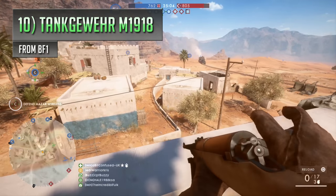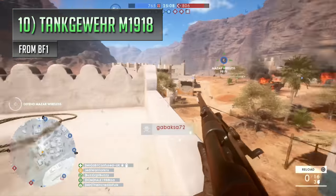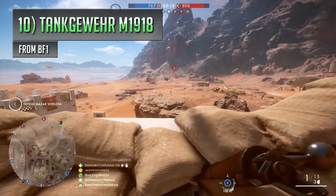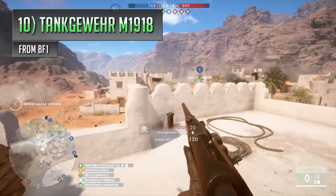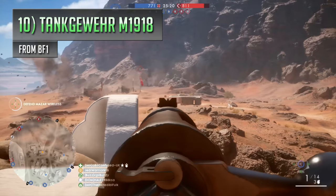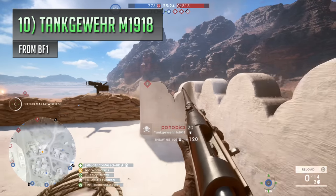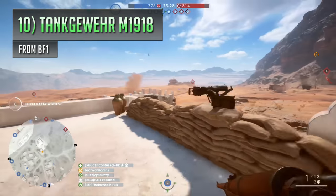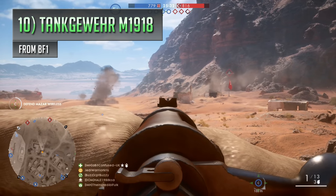But if you're a bit savage, you could always use this bad boy against other soldiers too, instantly wiping them out with a single shot with no questions asked. A really effective way to drop other players, even if it is a little bit overkill. Because the Tankgewehr is just so bloody powerful compared to almost everything else in Battlefield 1, this makes it a decent contender for the list — a truly brutal thing to be killed by, being one of the most destructive rifles in the franchise towards both infantry and vehicle players alike.